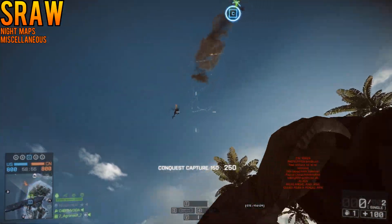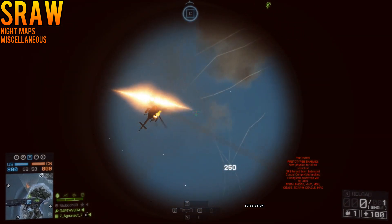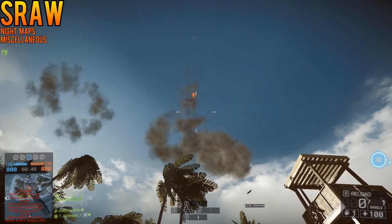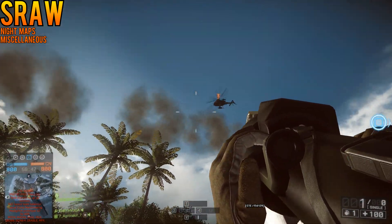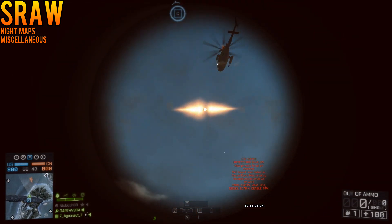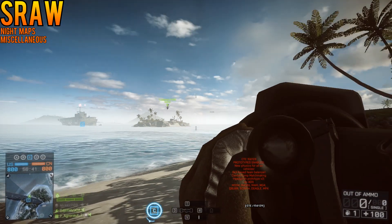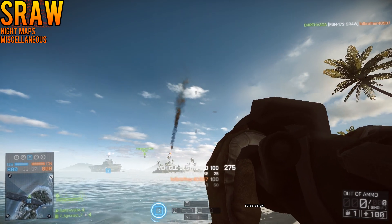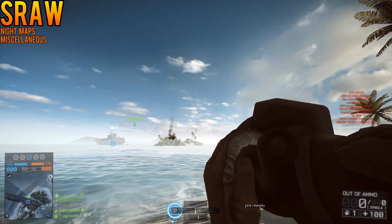Next up is a small increase to the viewable area of the SRAW scope. Now there's even more visibility when you're aiming the SRAW than there was before. Combined with some of the ease-ups and the pretty hefty nerfs, I'm kind of hoping this puts the weapon in a state where its users will feel like there's been a compromise between what needs to happen and what's in the game. It's still definitely plausible to shoot down helicopters, which I still groan about, but it's definitely not as easy as it is on live servers.